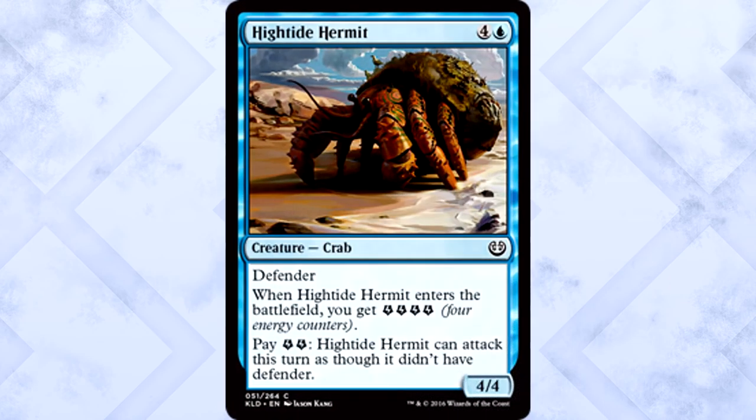High Tide Hermit is five mana for a 4/4 Crab with Defender. When it enters the battlefield you get four energy counters, and you can pay two energy counters and it can attack this turn as though it didn't have Defender. I did not expect to see a crab out of this set that came with a crab load of energy — four is a lot. Five mana for a 4/4 with Defender is at best decent filler, but you can make it attack and you get a bunch of energy. If you need energy, this produces it in spades.